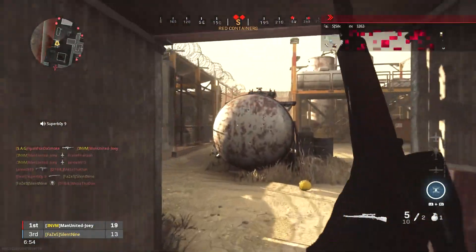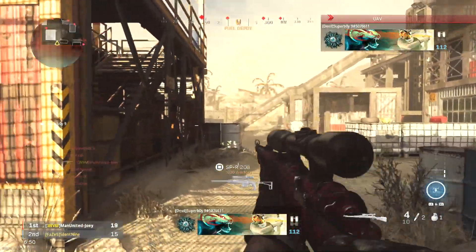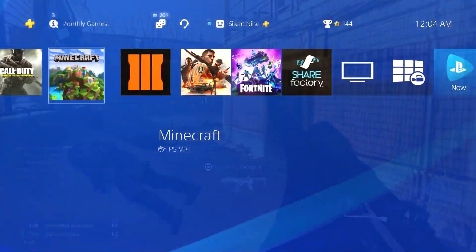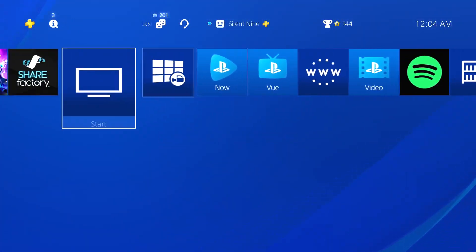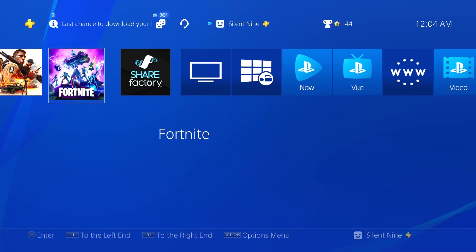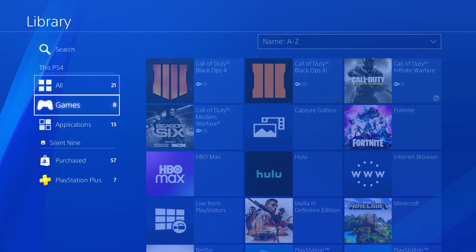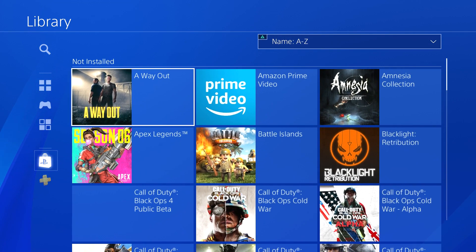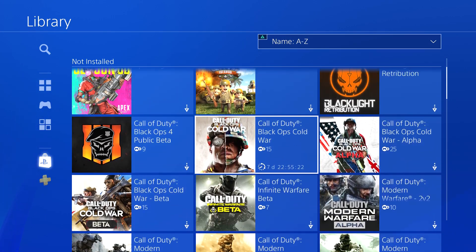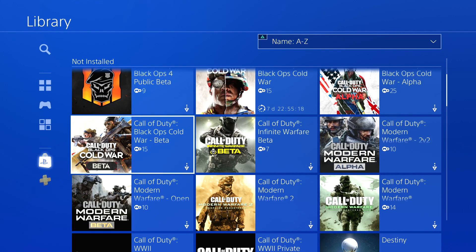What you guys need to do is go into your PlayStation home screen. Once you're at your PlayStation home screen, go all the way over to the right to your library. Once you're at your library, you want to go to Purchased. Once you go to Purchased, go to Call of Duty Black Ops Cold War.